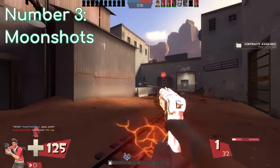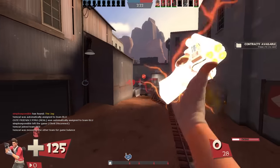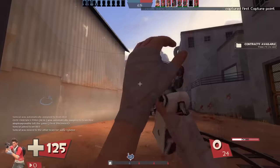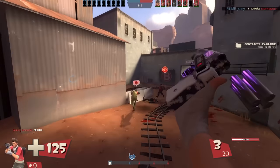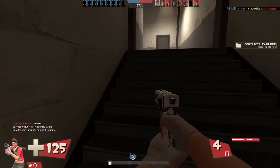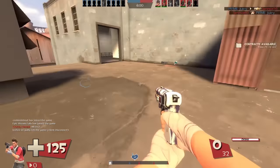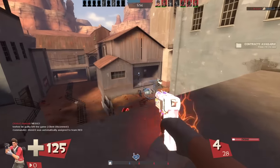Number 3: Moonshots. Continuing with Scout, let's talk about the Moonshot mechanic that both the Wrap Assassin and the Sandman possess. If your launched projectile travels far enough, it will deal a critical hit. For example, with the Wrap Assassin this means a critical hit deals 54 damage plus stacking bleed. Not many players know this as not many players really use these weapons, even though the Wrap Assassin is Scout's definitive best melee. Launching these weapons at range actually gives you a much better bonus than using them up close.